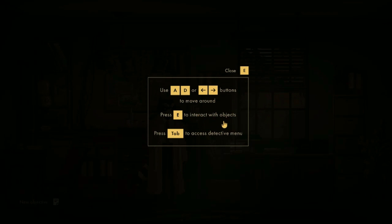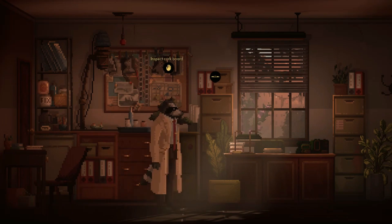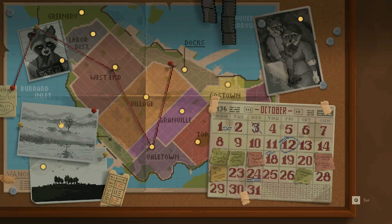The tutorial explains D-buttons to move, Tab to access the inventory, and E to inspect. There's also a note about a prologue — on Steam there's a free standalone prologue to download. It seems like this game starts with a prologue before going into the main game, which is a bit confusing given the separate Steam demo.